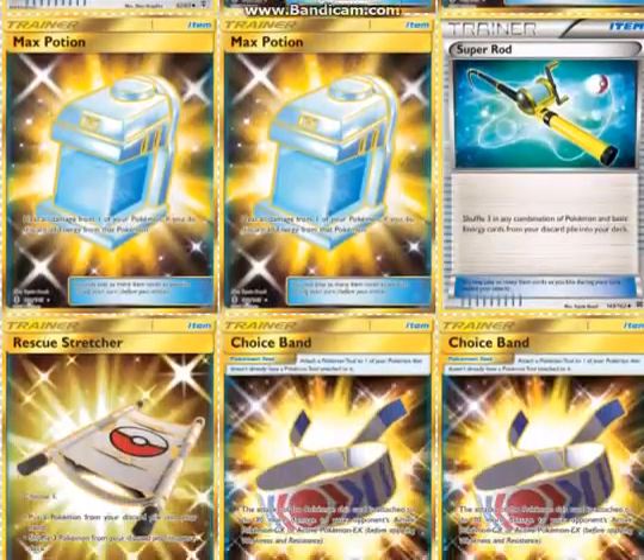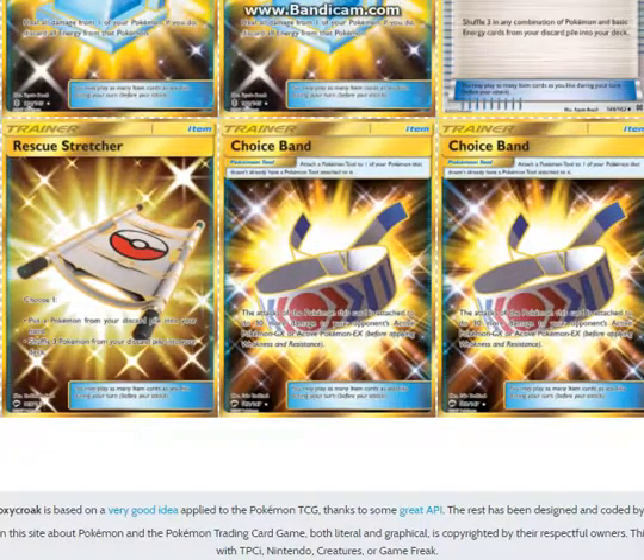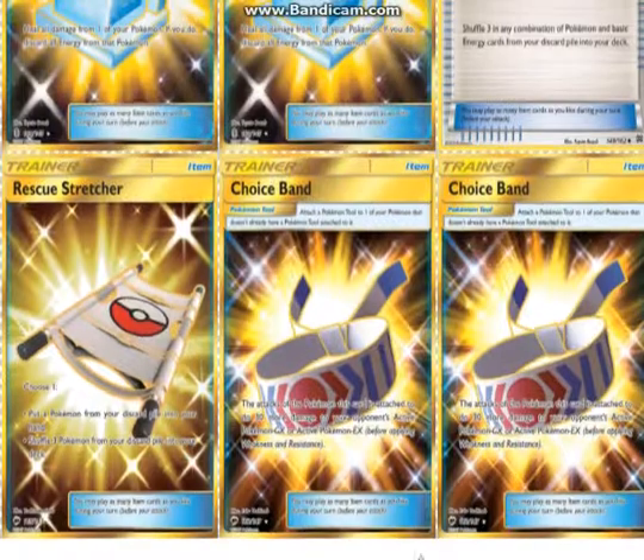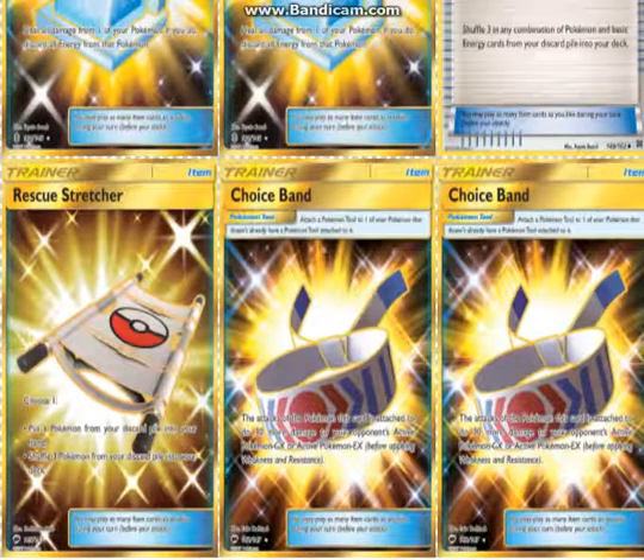Max Potion works because you can return the Energy first. 1 Super Rod. 1 Rescue Stretcher so you can set up more Ninjas. 2 Choice Band to add damage.